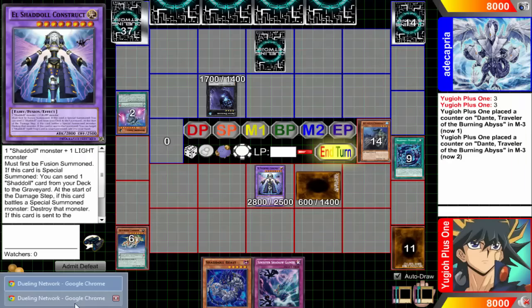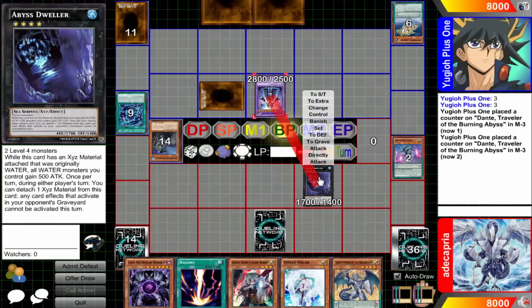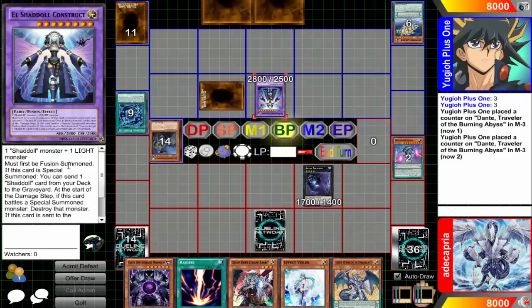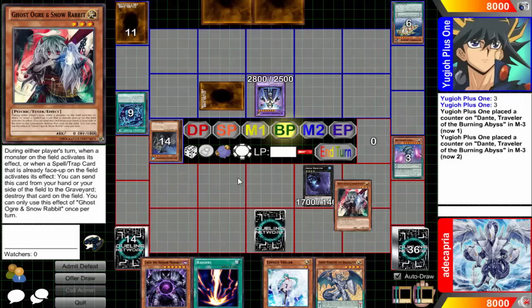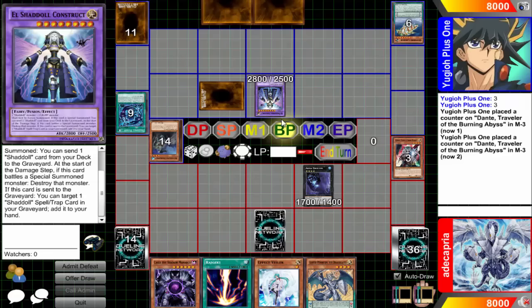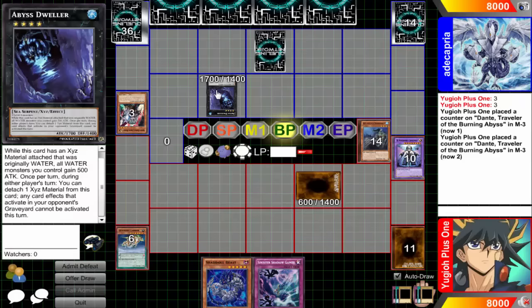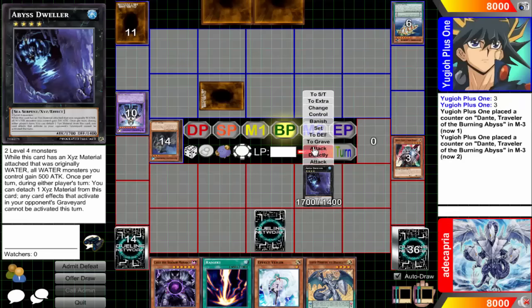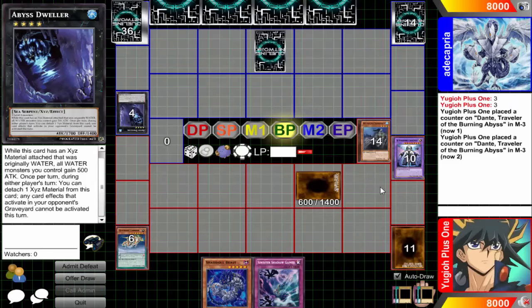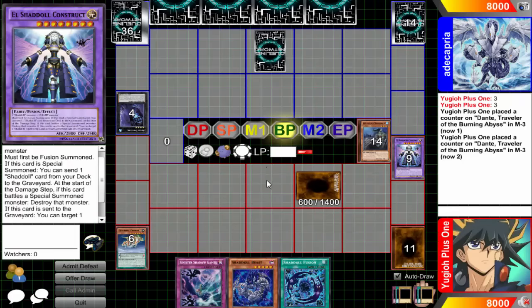This next ruling involves Construct's battle phase. I've seen people attack Construct with a special summoned monster like Abyss Dweller, trying to trigger Construct's effect which destroys any special summoned monster at the start of the damage step. Then they try to use Ghost Ogre to destroy Shadal Construct, claiming their special summoned monster would survive. That is false. The correct chain is: entering the damage step, Construct activates chain link 1, then my opponent activates Ghost Ogre chain link 2, which resolves destroying Shadal Construct — but the effect of Shadal Construct still resolves, destroying the special summoned monster it was battling.